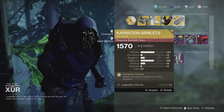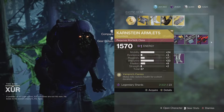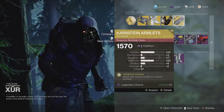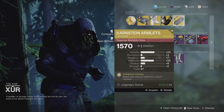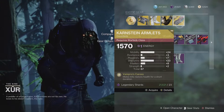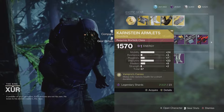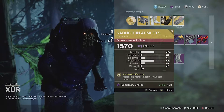And finally, the Karnstein Armlets. Another great exotic — this is a good one for Warlocks. Luckily the roll is also good, 67 overall. 24 mobility, maybe a little higher than you might like depending on your Warlock build, but the discipline is quite good. The main issue is the mobility is high and what you lose is resilience, strength, and a little recovery and intellect. So it's not a very well balanced exotic. But if you have a build use case where you need high mobility and high discipline, this might be for you.